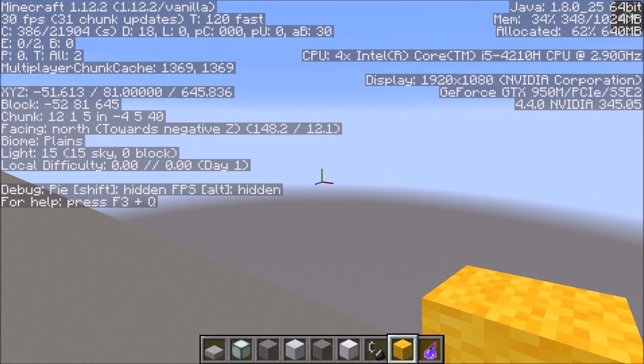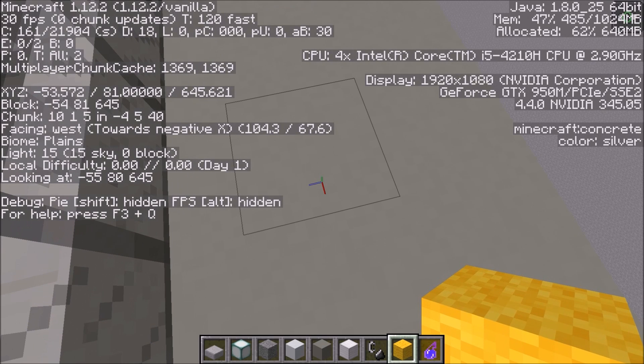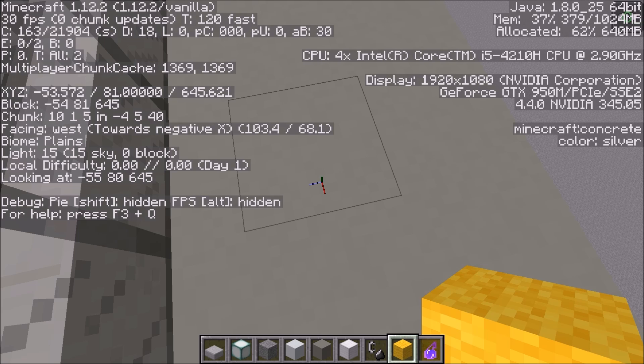So it's 81 blocks tall. Let me quickly do some math on my calculator — I use a Texas Instruments calculator from the late 70s, model TI-1250. It's a vintage one. So 81 divided by 6 is 13.5, so this is like 13 stories tall if I use 6-block-high floors, which I might do.